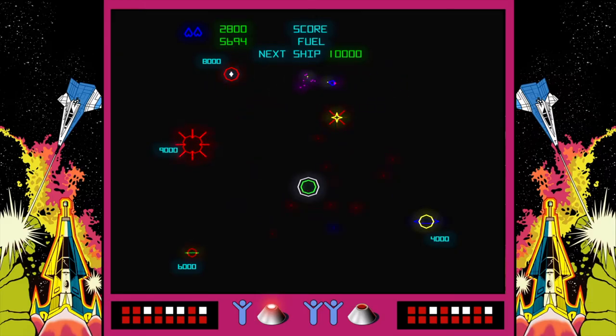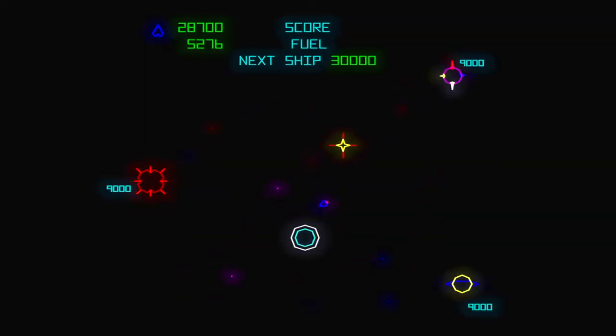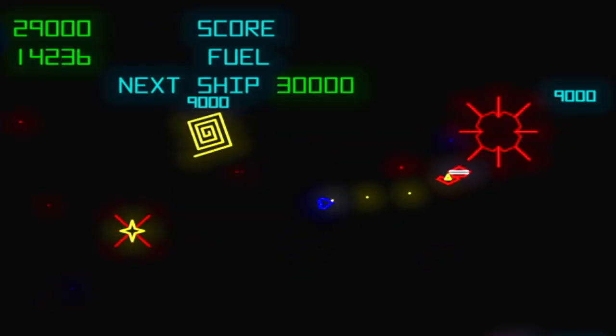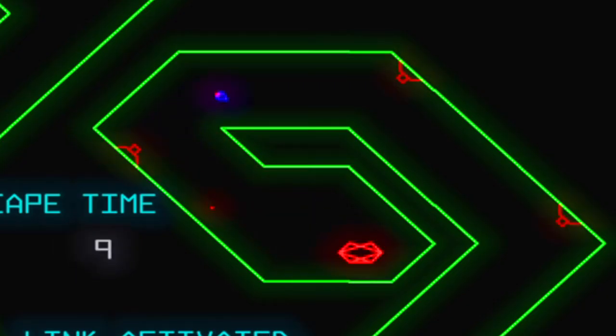There's about a dozen different planets to visit, broken into three solar systems, and you don't need to complete all the planets to move on. The big red planet is a timed level where you have to shoot the reactor core and escape to the next solar system.